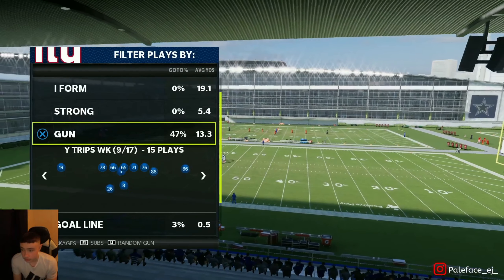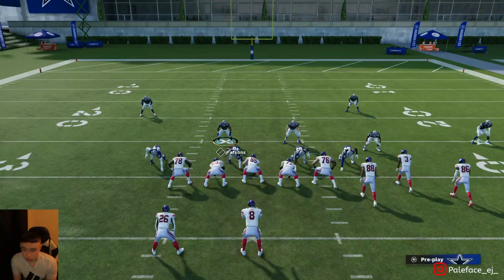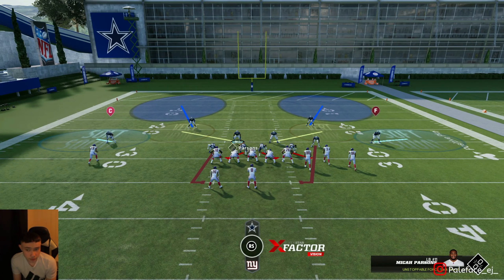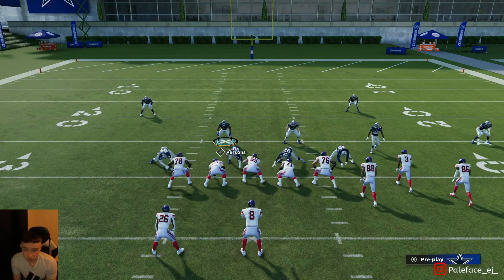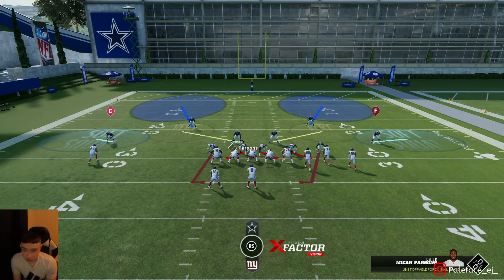The first defense I'm gonna come out in is SS Blitz 2, just gonna go against verticals. Some of my quick adjustments when I'm in Big Nickel: I pinch my D-line, slant, contain right. To do that, hit left on the D-pad, down on the left stick, then hit R1 twice — now you pinch slant to the outside and contain.